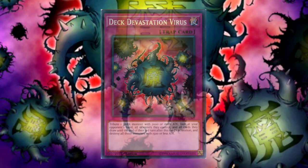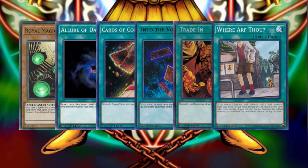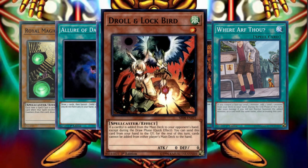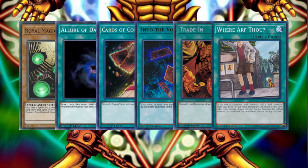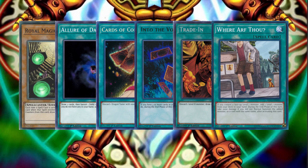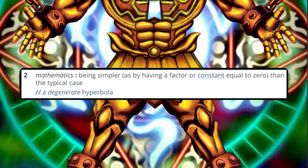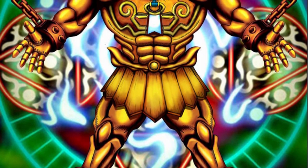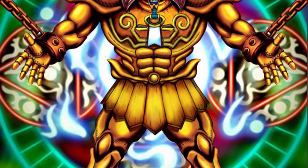There are ways to combat the Exodia strategy, mostly by disrupting draw or search effects, with Droll and Lock Bird often being the hand trap of choice. But is that really engaging gameplay for either player? When the Exodia player is focused on drawing and searching, they are actively avoiding interaction with their opponent. Meanwhile, the non-Exodia player hopes to draw one of the few cards in the deck or sideboard to deal with the Exodia threat. This is degenerate gameplay — in the mathematical sense of the word — indicating a removal of depth from the gameplay experience. It creates a binary win condition as well, where if your opponent draws Exodia, you lose, but otherwise you will most likely win.